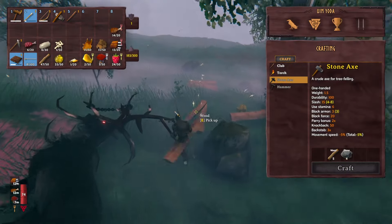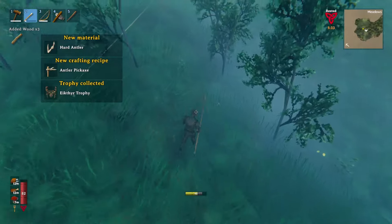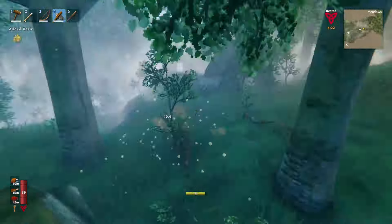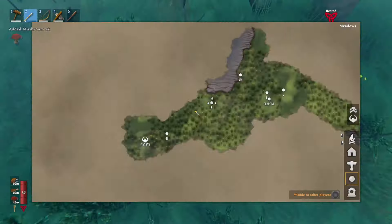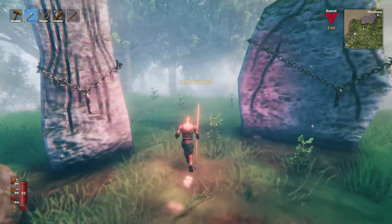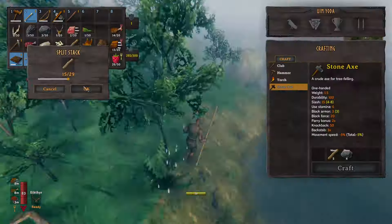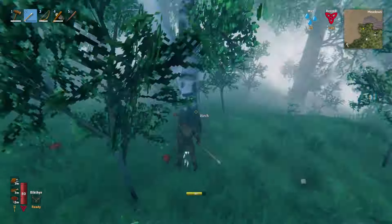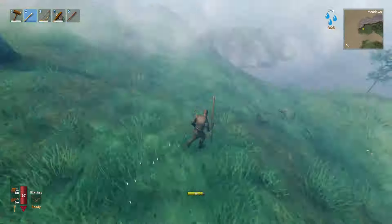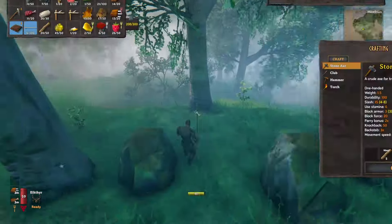Greydwarfs just spawn randomly in the meadows along with boar and deer as you're out and about. Finally killed him. When you kill a boss they drop a trophy, and when you bring it back to the starting area you can put it on there and get different buffs — activated for like five minutes with a 20-minute cooldown. Eikthyr lets you use a lot less stamina when you run and jump, which is very helpful when exploring.